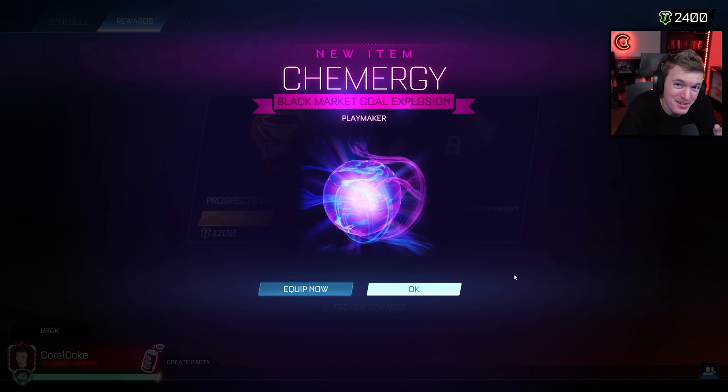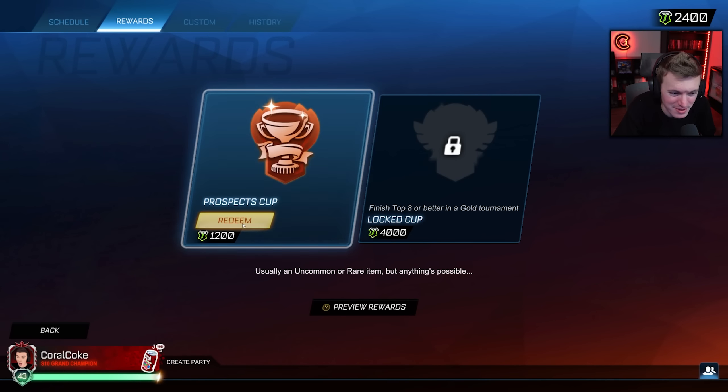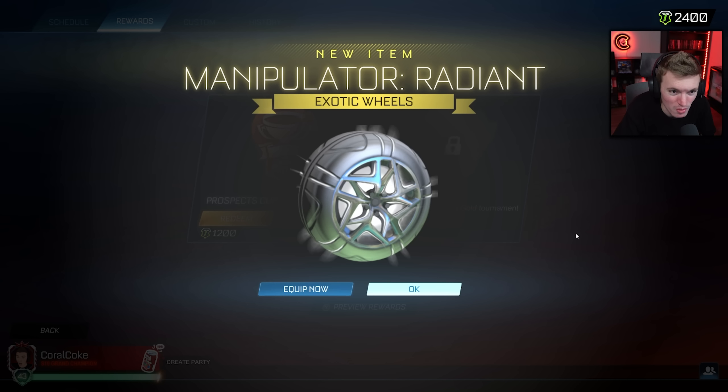Manipulator. That's not bad. We're going to get one of everything in this video. Oh, unicorn juice! Let's go. I want to see that actually. Oh baby, I like that. It matches the topper and the antenna that I'm wearing right now too. Rainbow colors.